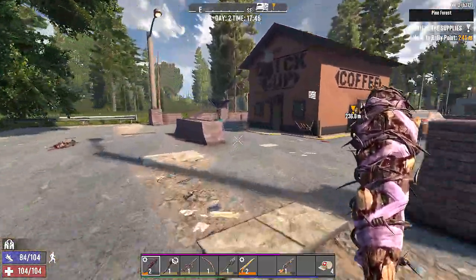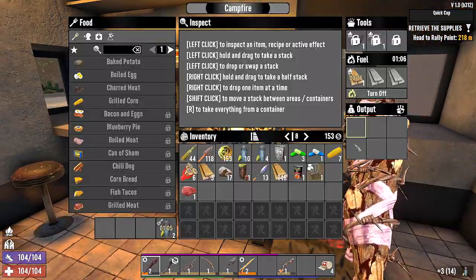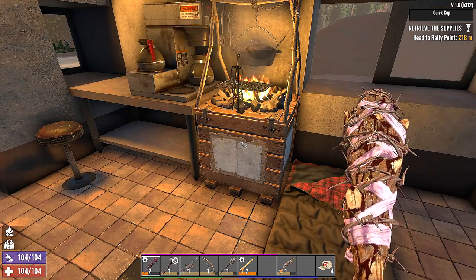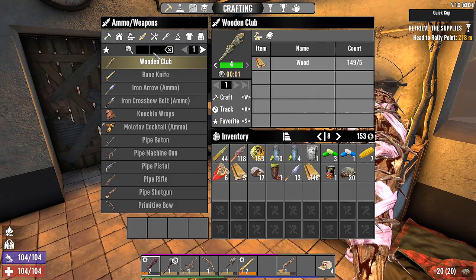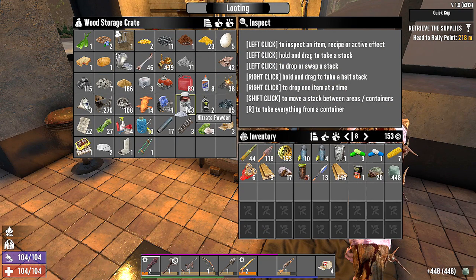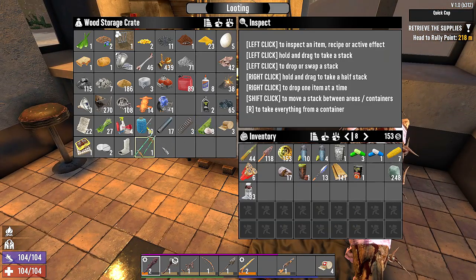What do we need for that wooden club? Just plain wood and we have so much wood. The spikes mod causes bleeding damage to zombies. Let's put the meat on to cook charred meat. What do we need for a farm plot? Wood, rotting flesh, nitrate, and clay — we got plenty of clay and nitrate powder. Farm block — let's craft two of those because we have a bunch of seeds: corn, blueberry seeds, aloe, more corn.